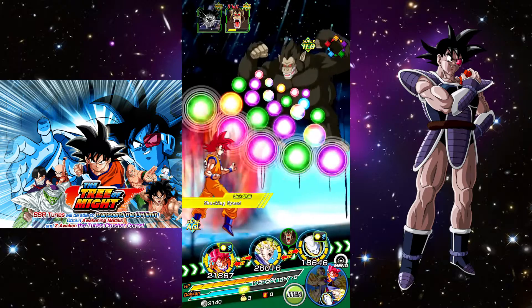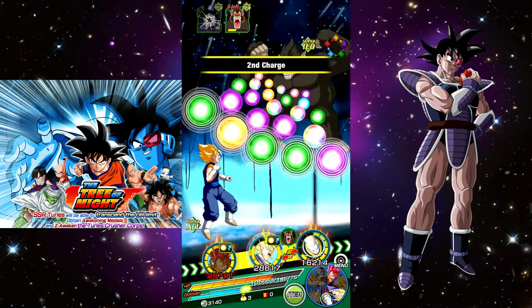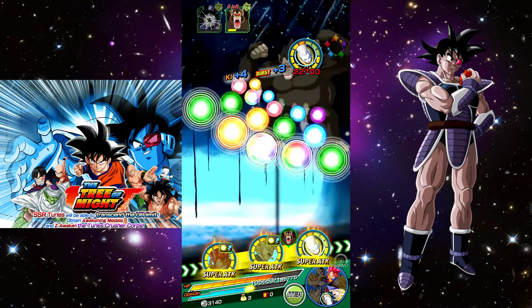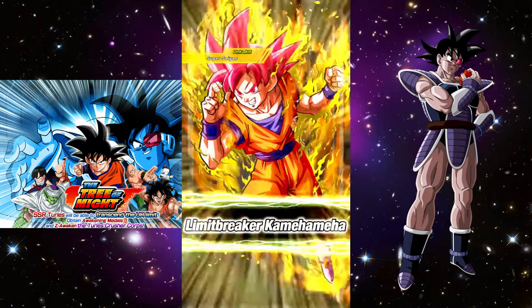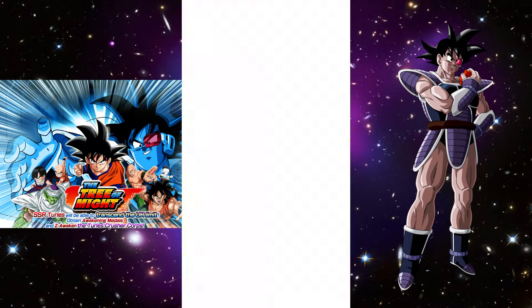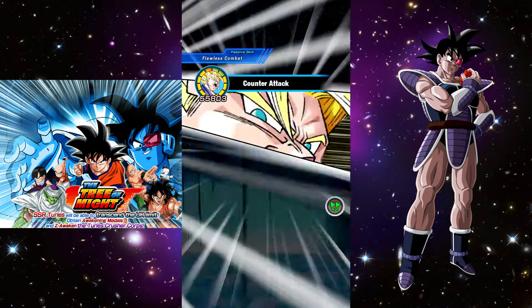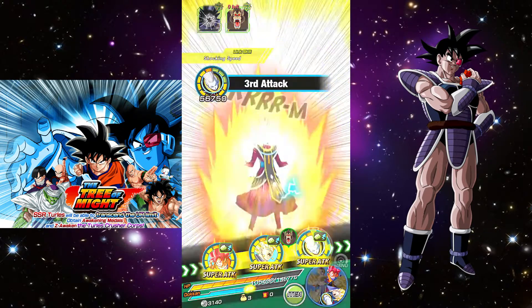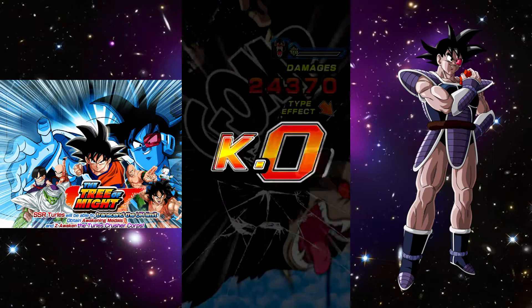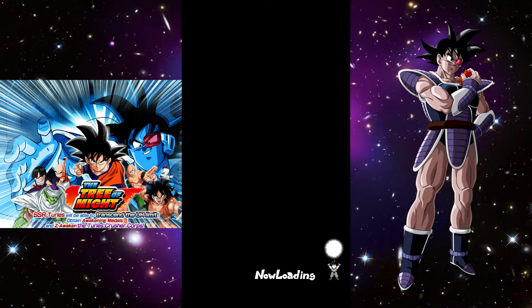We're not quite done yet — Vegito needs two more ki, we'll do that. Very good, how swimmingly smooth this went with an almost all-Agility team — only Gogeta's Tech typing on our squad. Pretty good — that just shows you how incredible Vegito is. Of our seven units three are really powerful defensive units. That's how I like to play — focusing on defense. I love that so much.